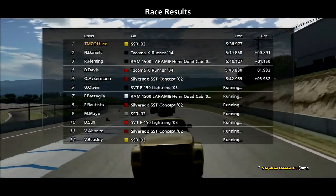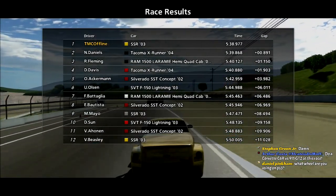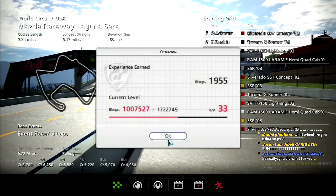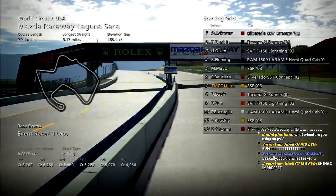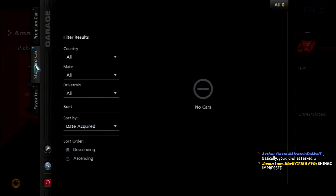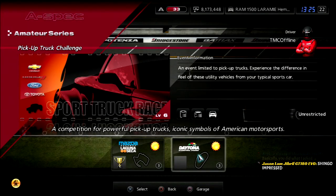Fair and balanced — a Corvette C6R versus 911 GT2, that's pretty much what I just did, and the Porsche wins. I did win. Shinko is impressed. I'm using a Logitech Driving Force GT. And I also want to use this big boy, the Dodge Ram — Guts. Glory. Ram.